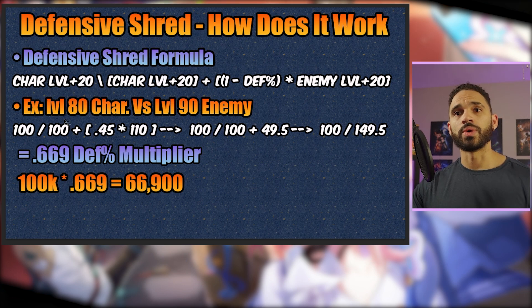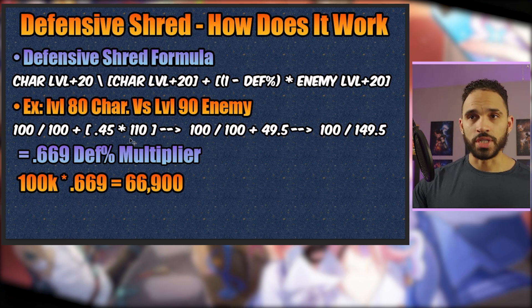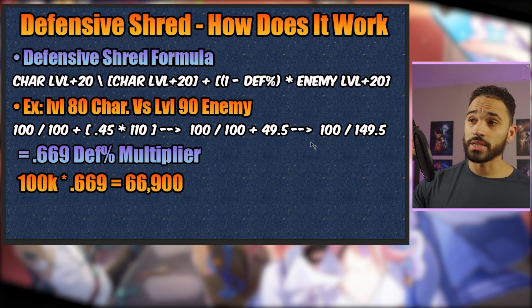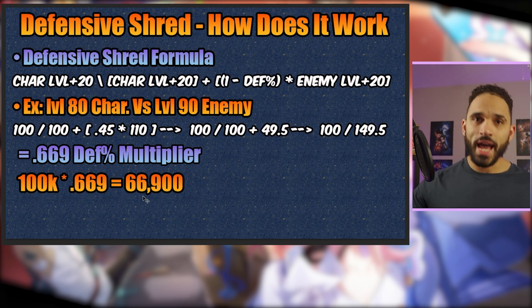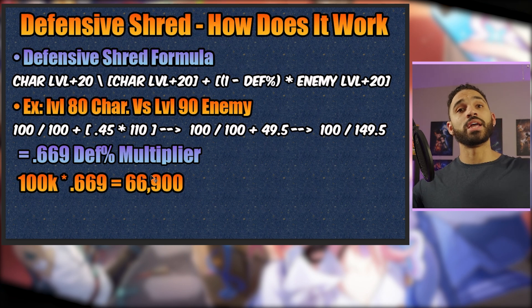You take your level plus 20, divided by your level plus 20, plus the defensive shred times the enemy's level plus 20. Simplified, that's 100 divided by 100 plus 49.5 — that 49.5 came from the formula. Simplify one more time: 100 divided by 149.5. That comes out to a 66.9% defense multiplier — much higher than the 50% when you're the same level, or the enemy is 10 levels higher.